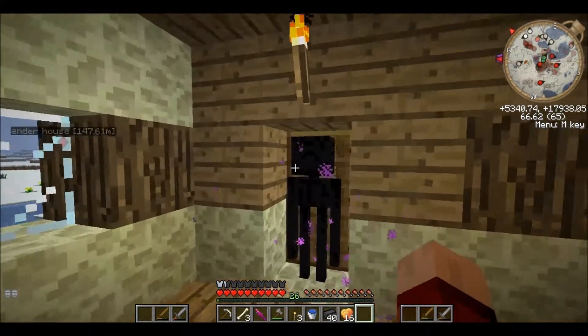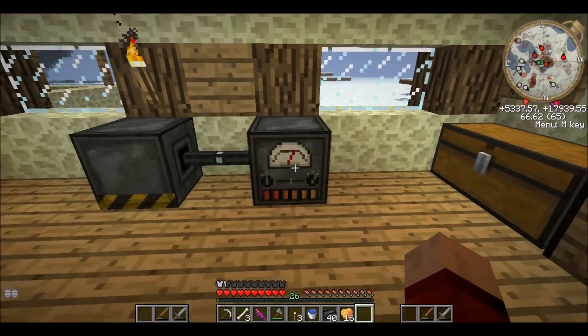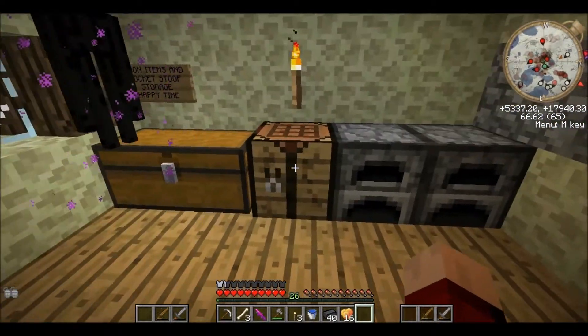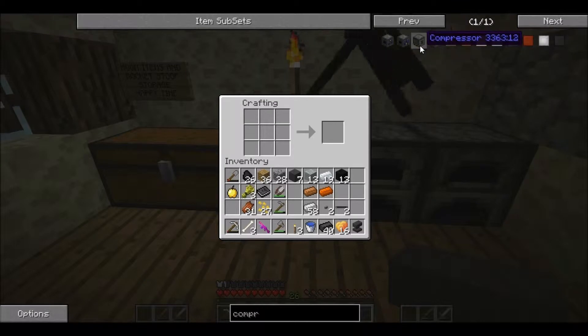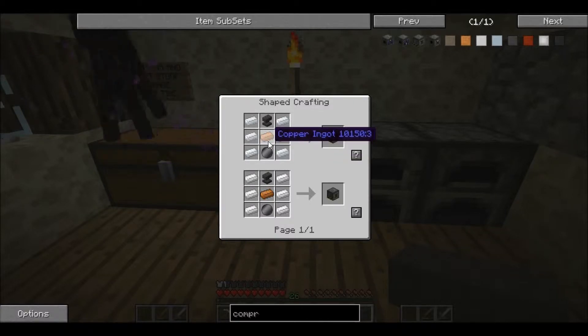Hello once again YouTube! We are back on Altcraft and we are about to make a compressor. We've got the blocks for the anvil, so we need three iron blocks like that, and we get an anvil. We need a basic wafer and a copper ingot.